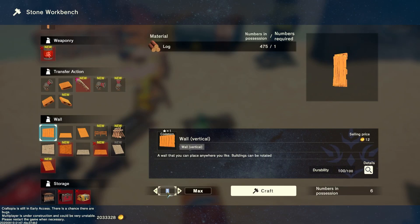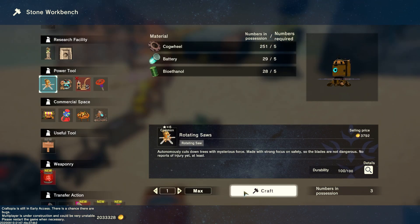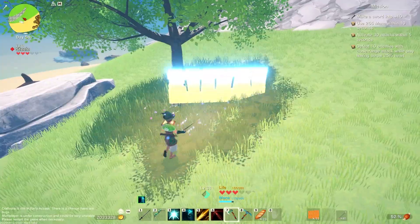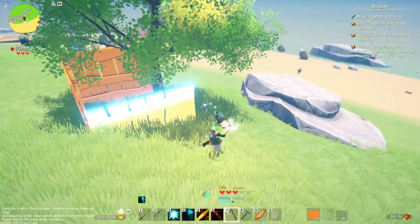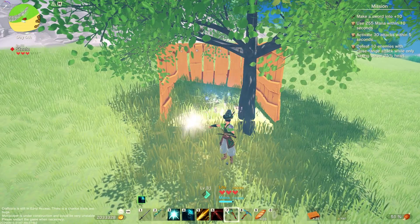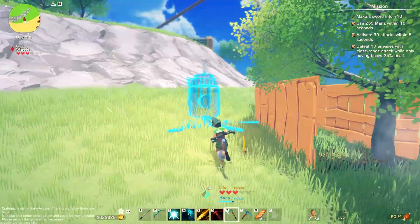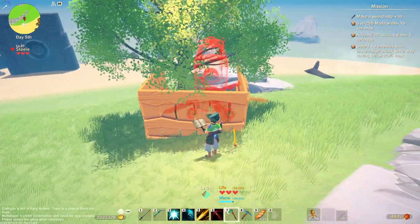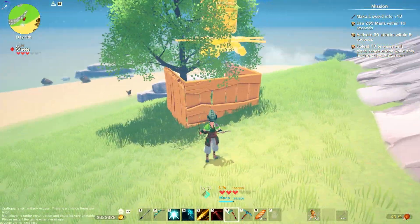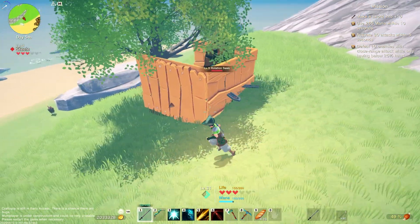To start making this build, you will need three walls, two conveyor belts, one rotating saw, and one container. First, place down three walls around the tree that can't be cut down. Then place a conveyor belt moving things in the direction closest to the tree. Next, place the rotating saw above the conveyor belt like so. It'll be a bit difficult to place correctly and you might need a few tries because the tree's hitbox kind of gets in the way. The rotating saw should then fall into place.